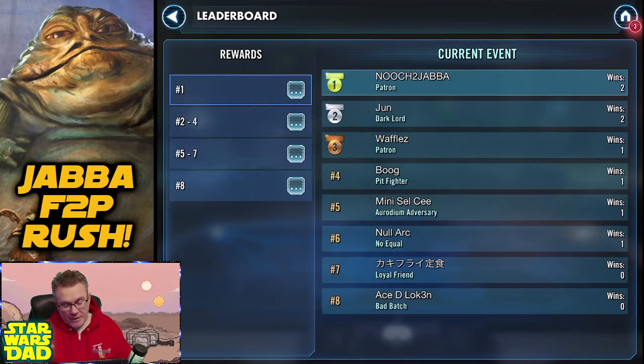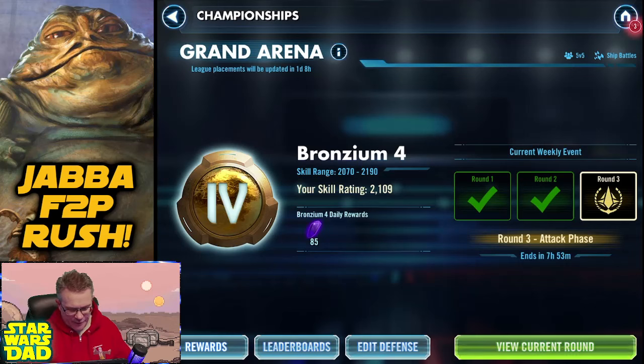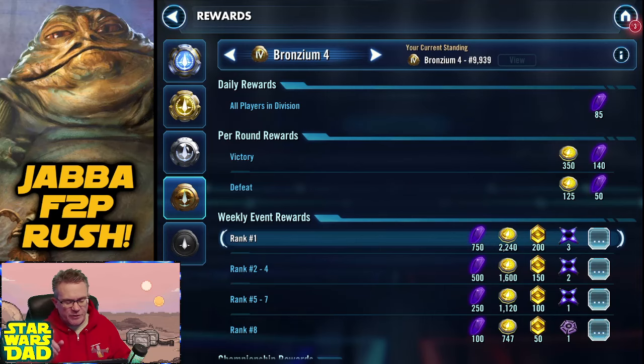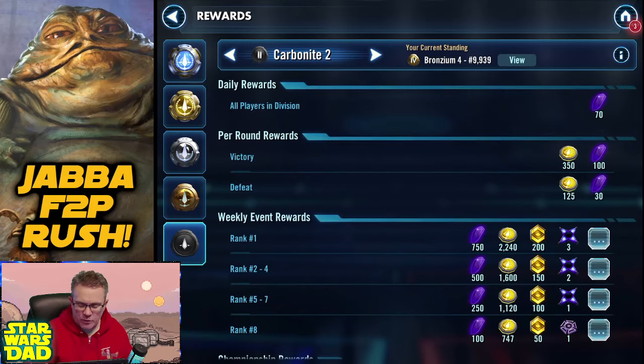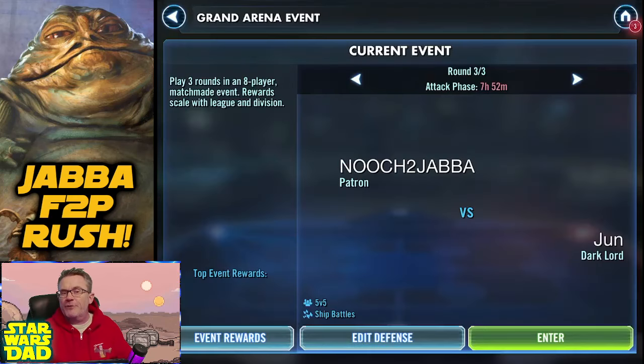Let's go look at the overall rewards. In Bronzium 4 I'm getting 85 crystals every day — and of course I get bigger crystals at the end of the whole championship round. If I was back in Carbonite 2, I was getting 70 crystals a day. 85 versus 70 — 15 times 365 is about 5,000 extra crystals a year. So there you go. Bronzium 4 — let's go play Round 3 and see what we've got.